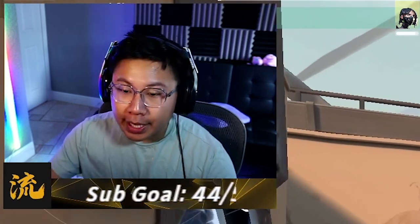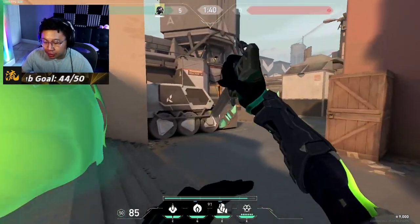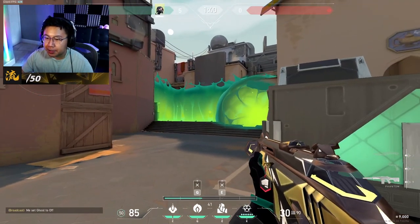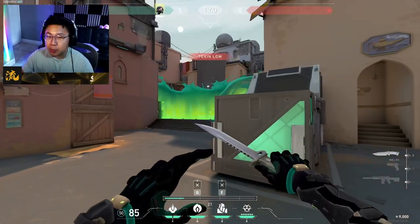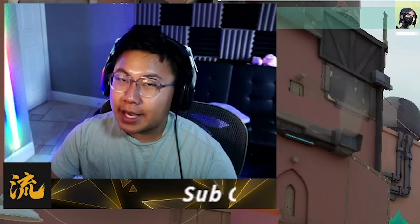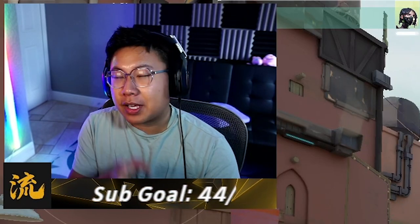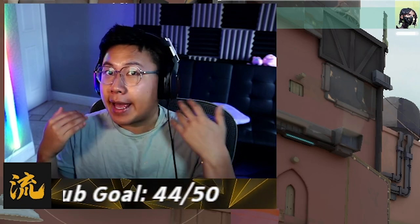Even if you're not going A, throwing up this utility is also good — it shuts out so much information from the defenders. They're always worried about someone being out there. They still have to worry about showers and all the normal angles, and you might not be there, or you might. It is completely up to you, but this allows you to get a foothold onto the A site at a moment's notice.